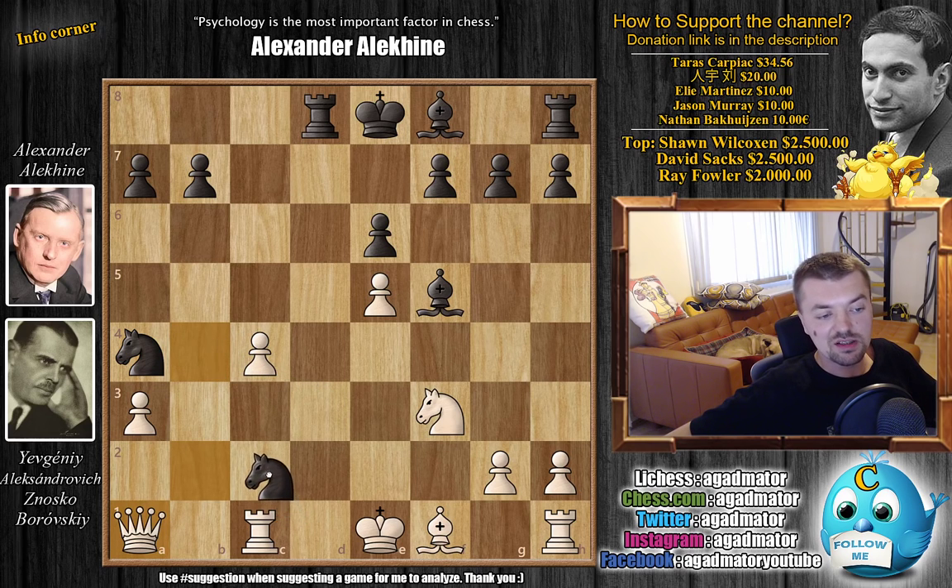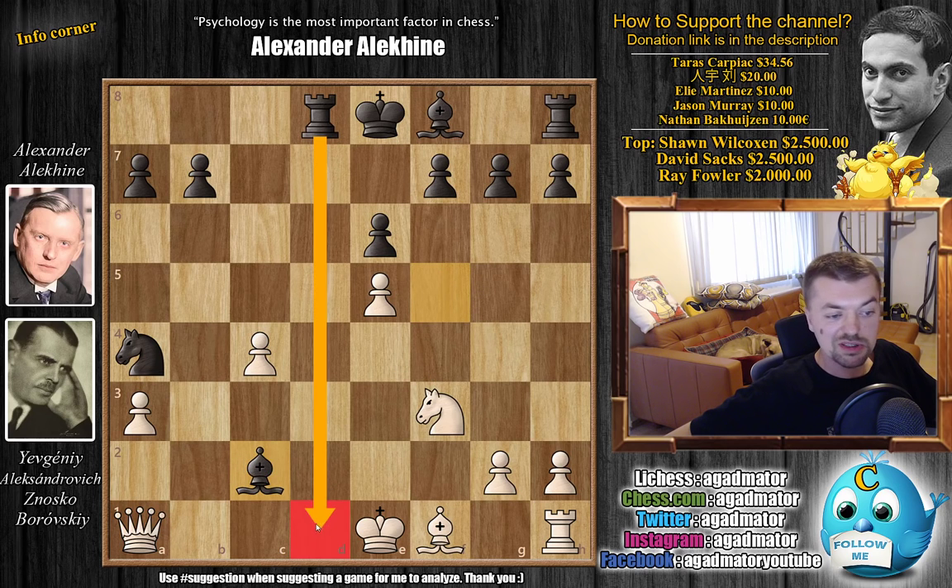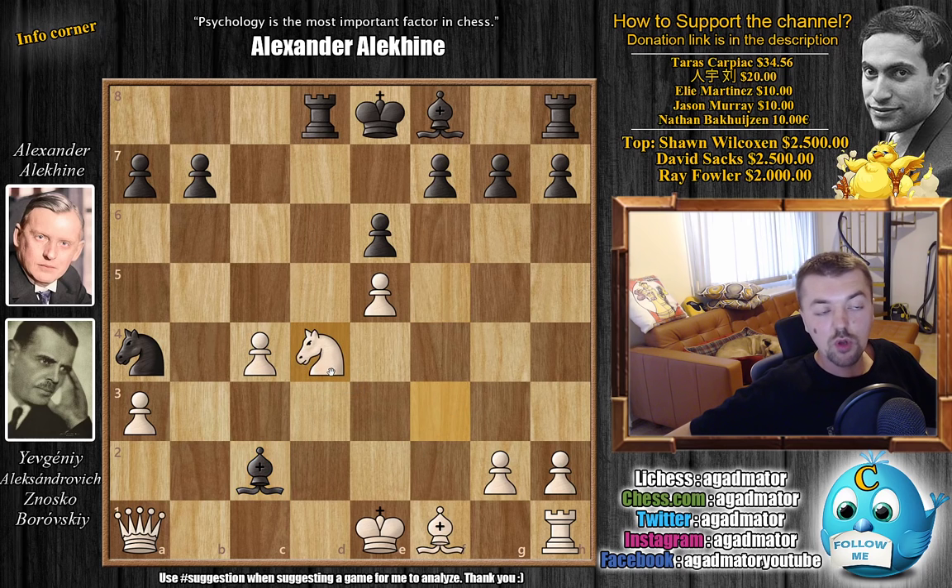So after knight to a4 with the queen under attack, queen to a1 by Znosko-Borovsky. Now you could go for some knight d3 ideas, but Alekhin chooses the straightforward knight to c2 check — the queen and king are now forked. White will have to give up the rook, so rook captures on c2, bishop captures on c2. Now you don't want to allow rook to d1 anytime soon, so knight to d4 blocks the d-file from black's rook and puts pressure on the bishop on c2.